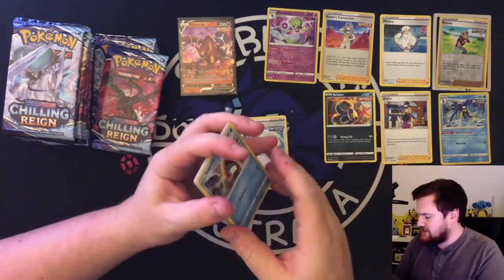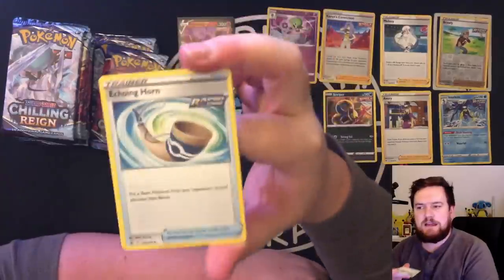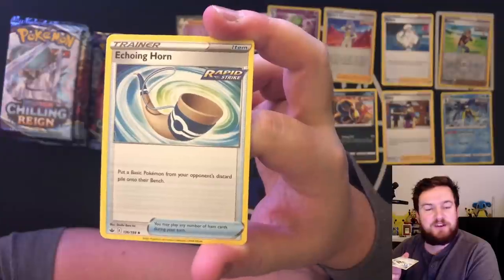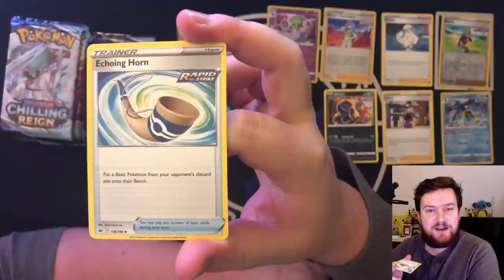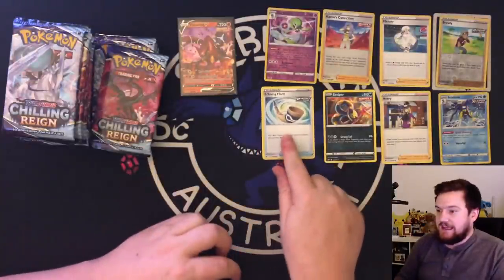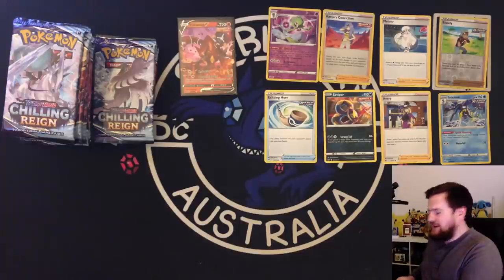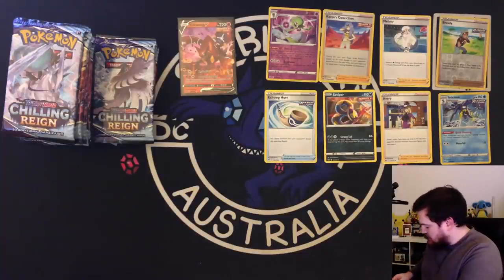Echoing Horn — a decent trainer card. I like this card quite a lot, especially if you're a degenerate who likes playing ADP. Put a basic Pokemon from your opponent's discard pile onto their bench. I'll just put that one Dedenne that I've already knocked out back onto the bench so that I can kill it again. That sounds incredibly good. Very nice card indeed. We've got a lot of interesting cards on the field, but no Vs or VMAXs just yet.